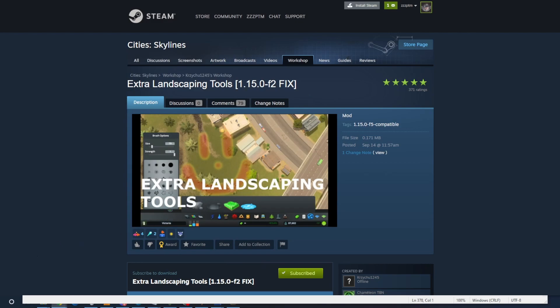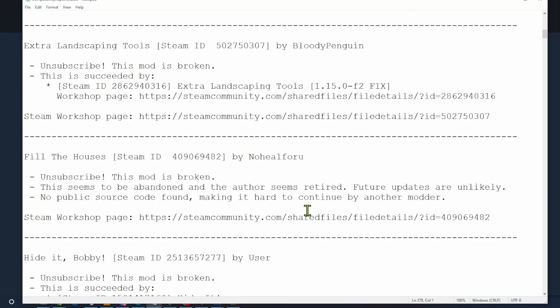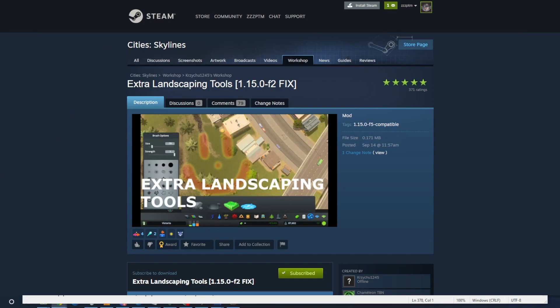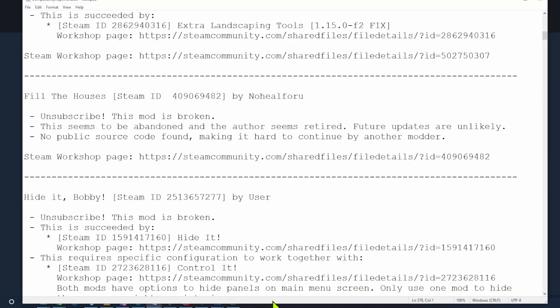Next was Fill the Houses. The mod is broken, seems to be abandoned, and the author is retired. Future updates are unlikely, and no public source code was found, making it hard for another modder to continue. It was last touched in 2016. No matter how much I like it, if it's not compatible, it's got to go. Fill the Houses is out.